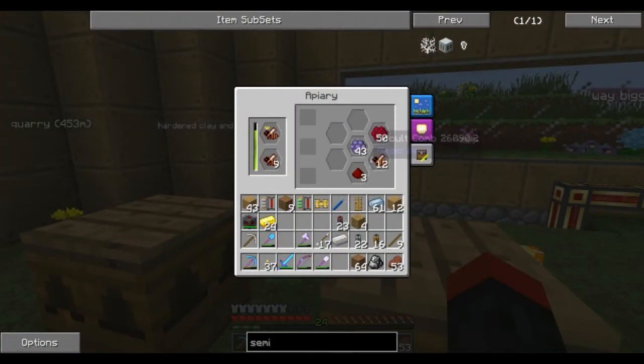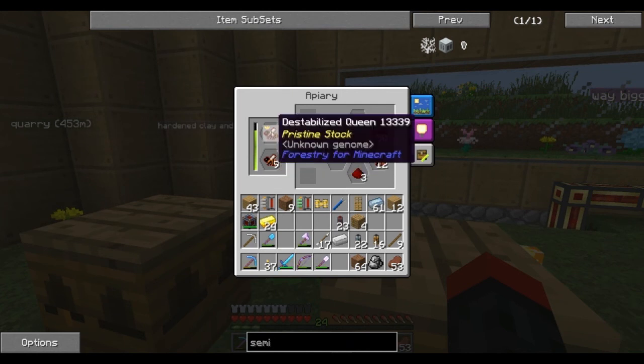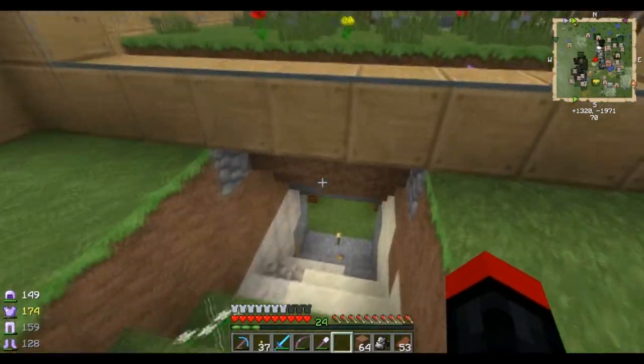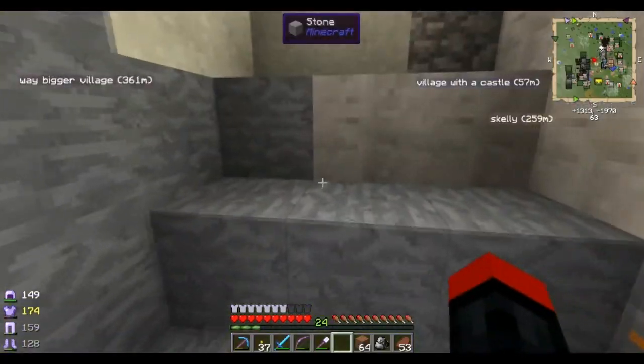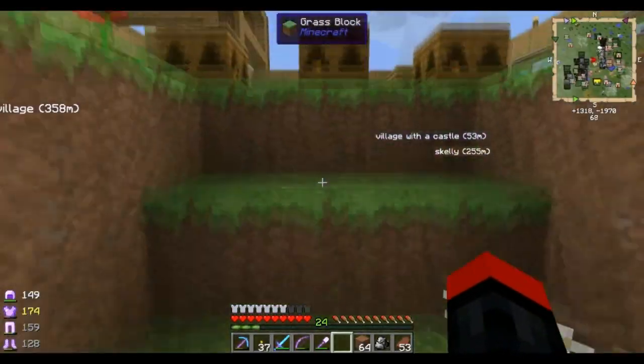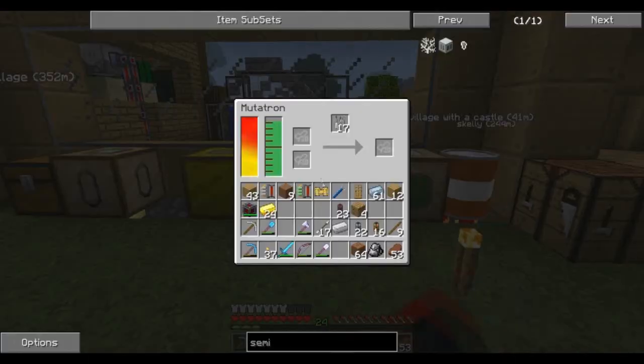I also have my redstone bees going, and I would like to get the trait off of them that makes them produce redstone. You can see I've done a ton of generations and I've taken redstone out of here, but it's just not really producing a ton. Down here, the lux bee is creating glowstone for me, and that's what's creating my mutagen right here.